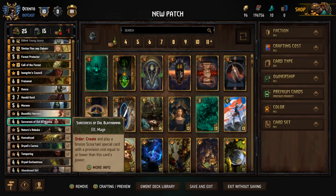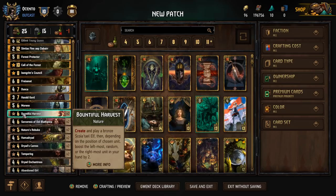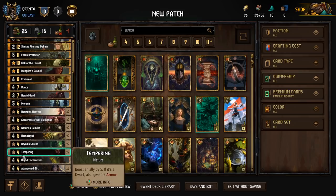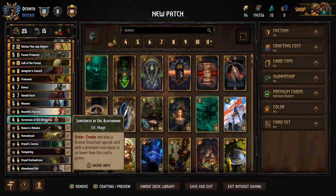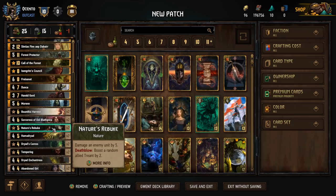Sorceress at Oplathena creates and plays a Bronze Scoia'tael special card with provision cost equal or lower to this card's power — I see this card often misplayed. You want to plan for it: if you're looking for a Rebuke, it has to be at 5 when you use the order. If you're looking for a Bountiful Harvest, it's got to be at least 6. You could still roll a Rebuke off a 6-power Sorceress, but it has to at least match the number of the card you're looking to get, otherwise you're just going to be getting Waylays, Making of Bombs, Dryad Caresses, and Temperings.